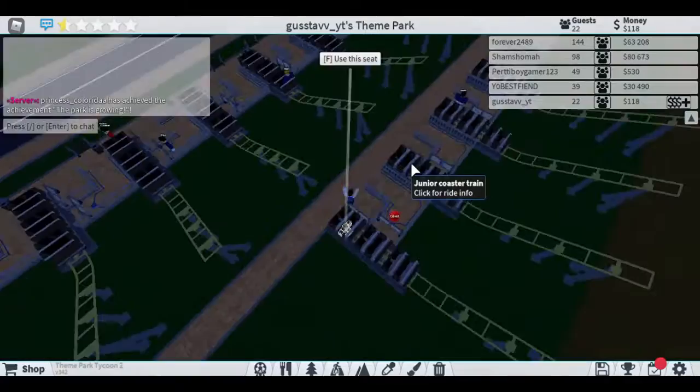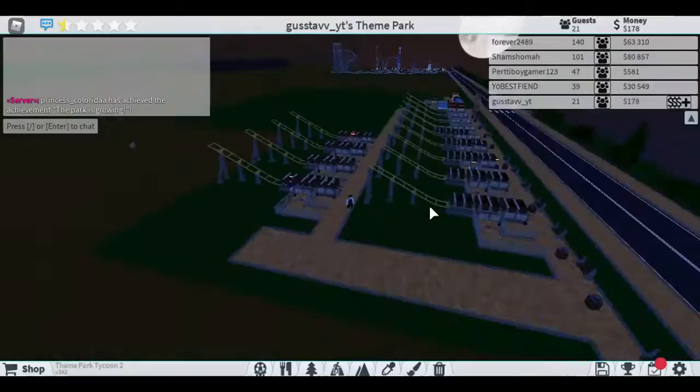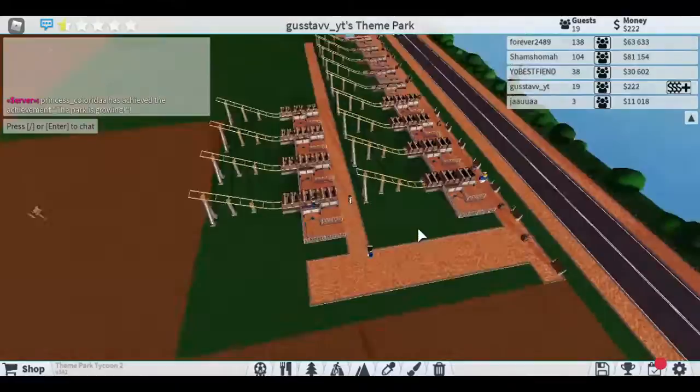We added four of these roller coasters on this side but we ran out of money. We seem to be running out of money quite fast. We made a bunch of roller coasters — we need to add a lot of them to get one million per minute. I just realized that. But don't worry, this is just episode two — even if we make this until episode 30, I don't care.